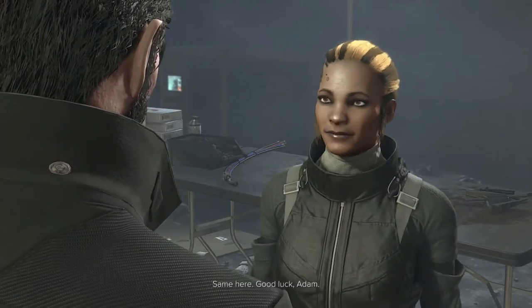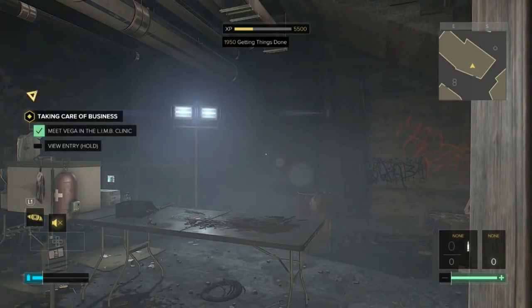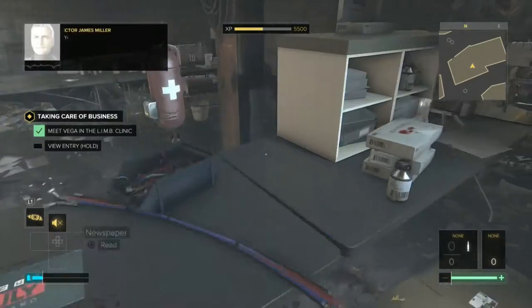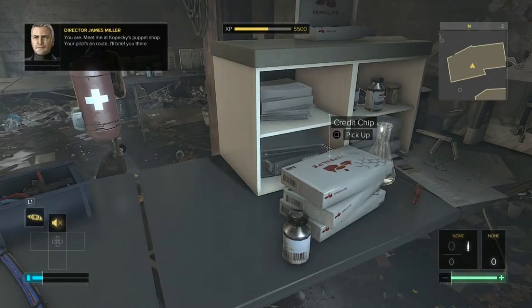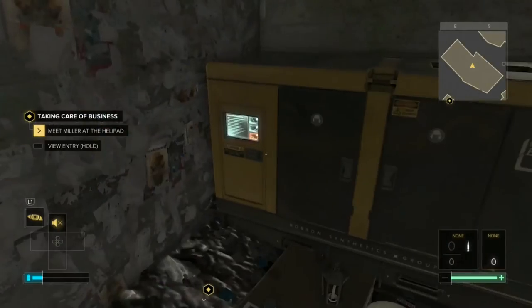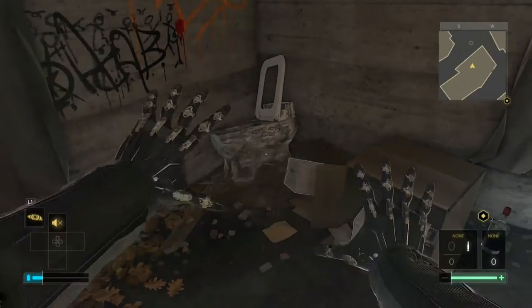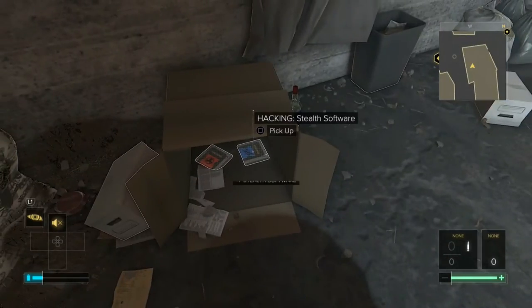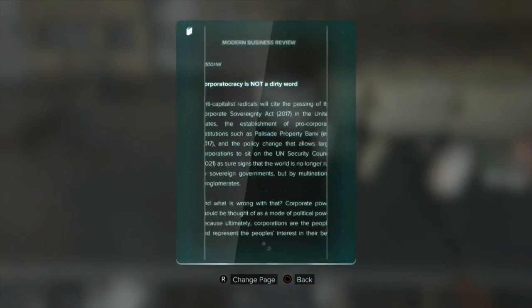Same here. Good luck, Adam. We're still going to Golem City. Hold up — who's here first? You are. Meet me at Kopecky's puppet shop, your pilot's en route. I'll brief you there. Copy that. I kind of don't want to go — Golem City is like that shithole you see in the trailers. I kind of don't want to go there. I mean, if there's anything like what I saw in the trailers, people get beat up and shit.